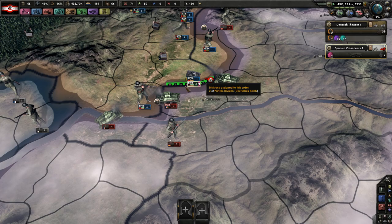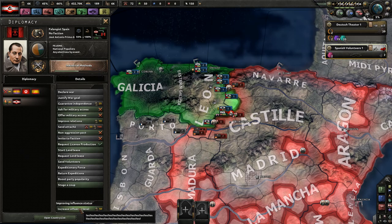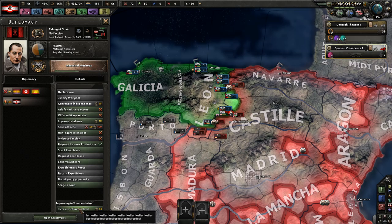As soon as we win this battle, I would like to push our way into this city. I'm going to increase my influence level with them — I don't know exactly what it does, but it seems like it would be good to have.